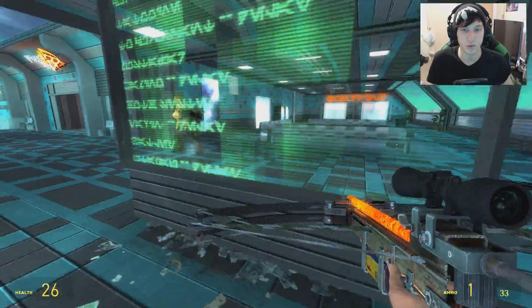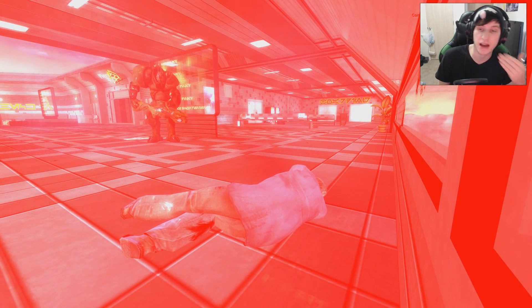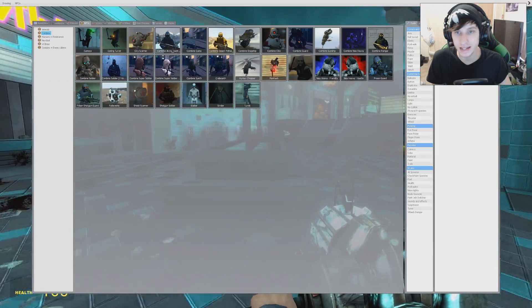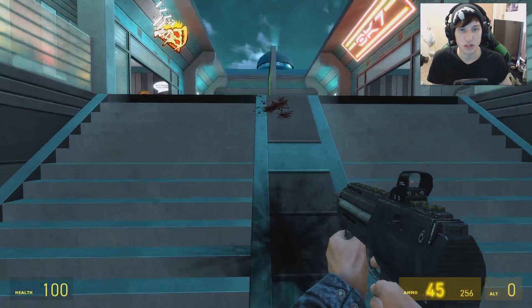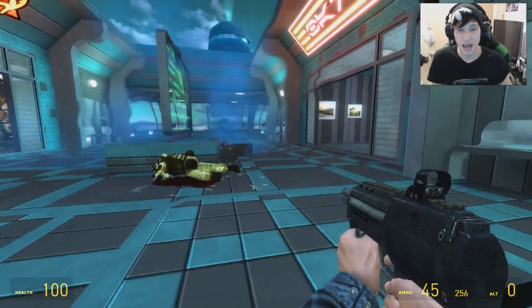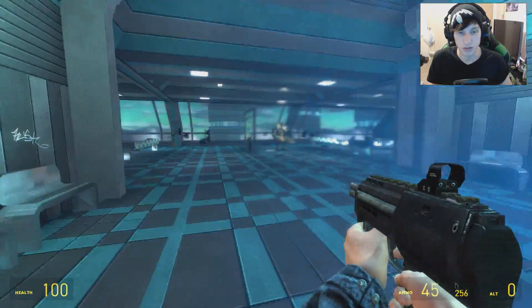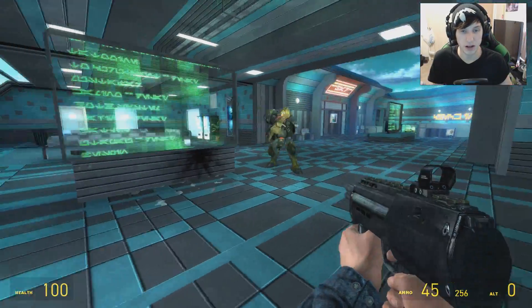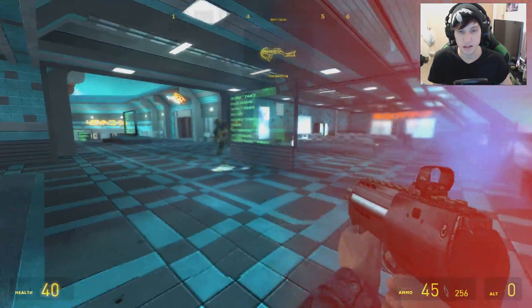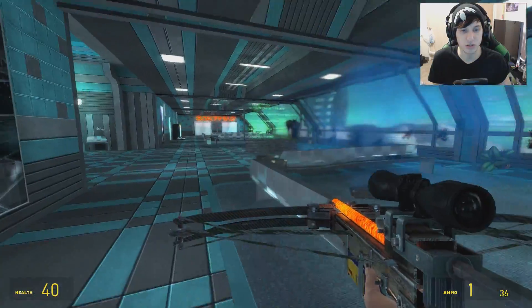Now we're going to get into something really different. I got annihilated — that is the Combine Guard, which this guy has his own set of AI, his own weapon, and he is not to be messed with. Look at this dude — he is shooting balls of freaking energy. Literally throwing energy balls at me, that is happening right now. And he's not even Duke Nukem.